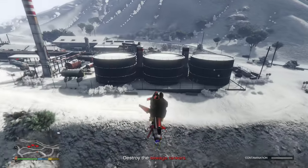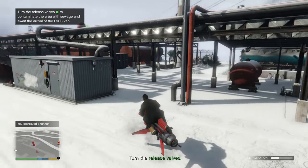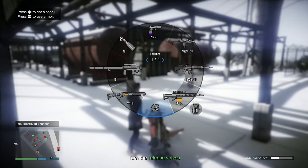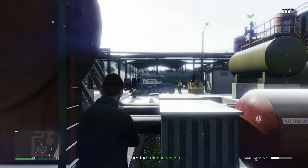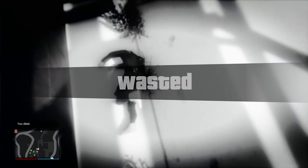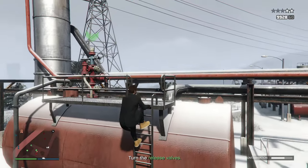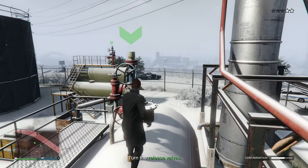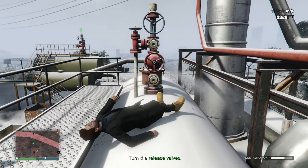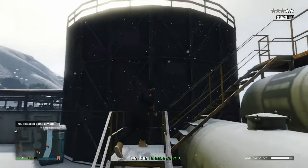I see a lot of enemies we need to kill. Destroy the sewage tankers — okay, perfect. Turn the release valves — oh there's so many of them. What are you gonna do with a hammer? These guys have a shotgun. Okay the police have arrived. We don't want to get killed by the cops or else they're going to impound the oppressor. I hate when the ladder keeps pulling you back down — you either keep climbing back down or it won't let you down at all.